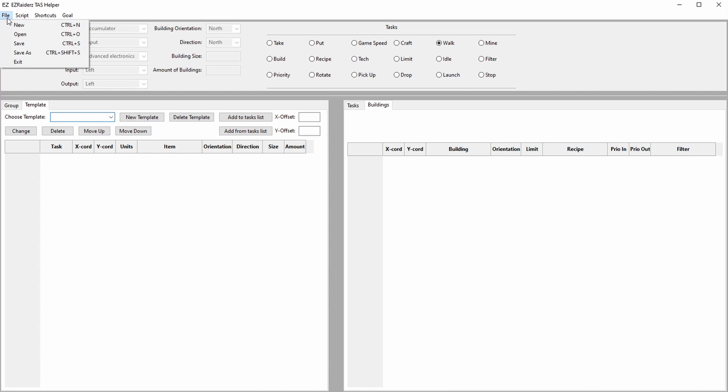The file menu is relatively standard. New will reset the tool, open will open a saved file, save and save as will save the run, and exit will close down the application. The script menu is used to choose a folder location for the files needed to make the run work in Factorio. Generate script will generate the files.